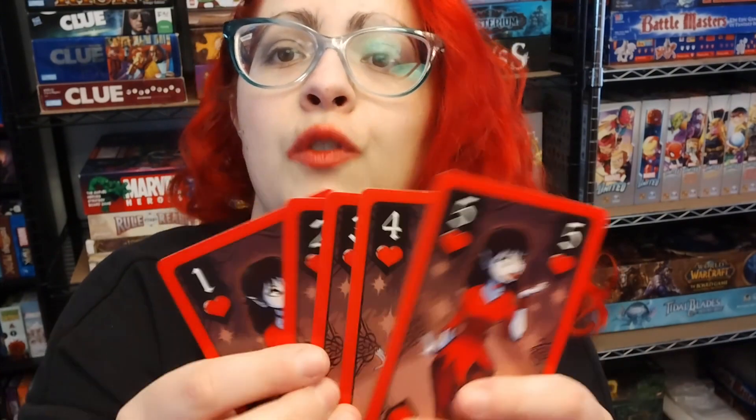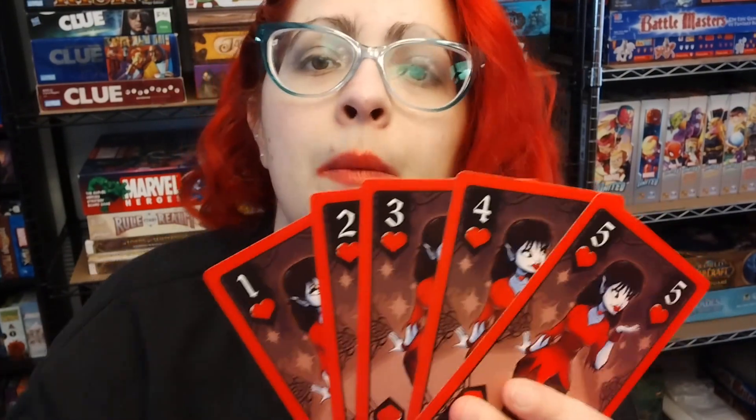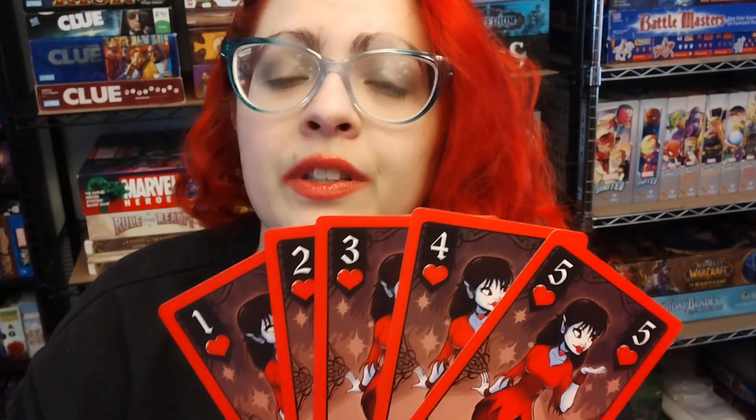You might have number value cards which go from one to five for each suit, and if only numbered cards are played, then the highest number in the lead suit will win that trick. But you may also have special value cards — stars, which will always take the lead regardless of suit, and garlic, which will steal that lead away from star cards if played during the same trick.